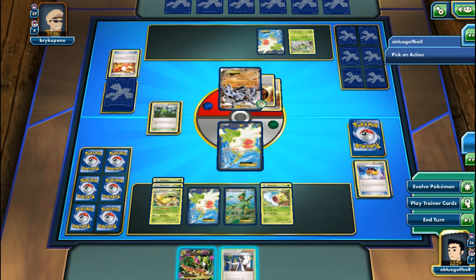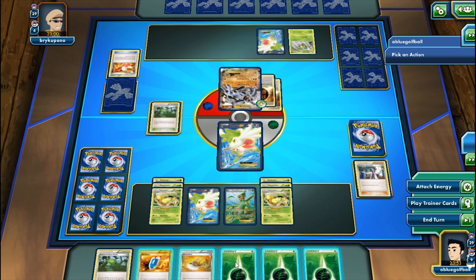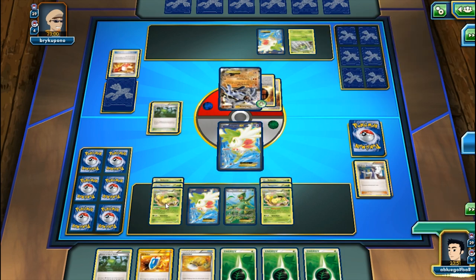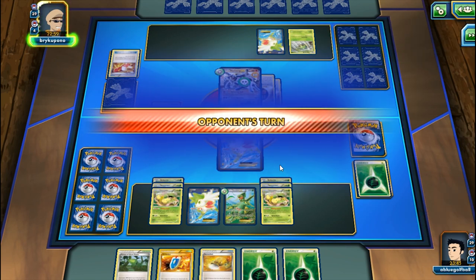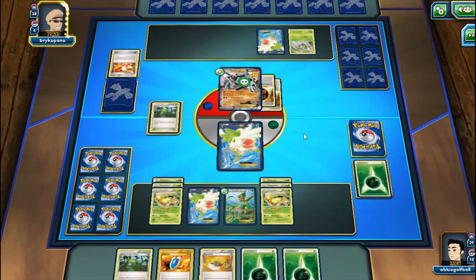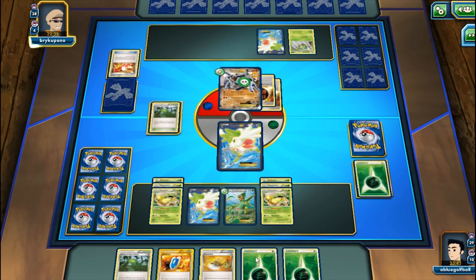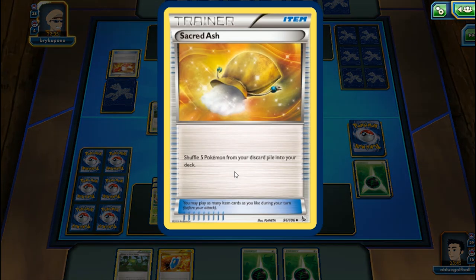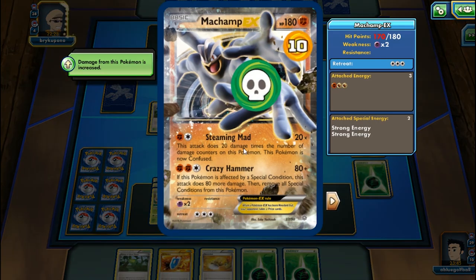We see Mega Sceptile but go for Sycamore first to put ourselves in the best position. We'll end the turn hoping the Machamp hurts himself in confusion. We have a VS Seeker for another Sycamore and won't need Forest of Giant Plants anymore. The Machamp EX uses Crazy Hammer - my opponent even poisons and confuses himself. We get the Resistance bonus too.